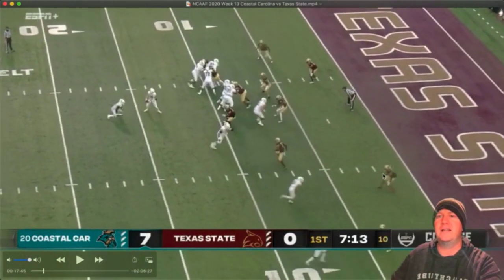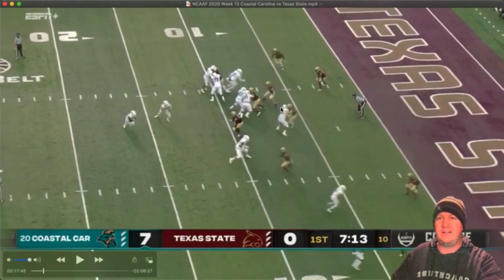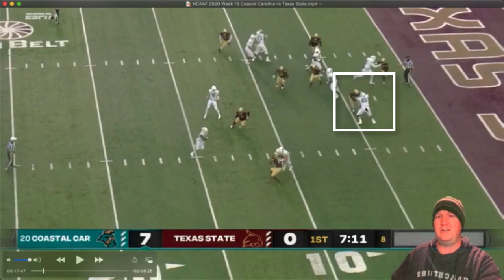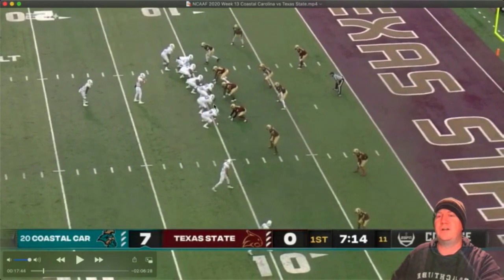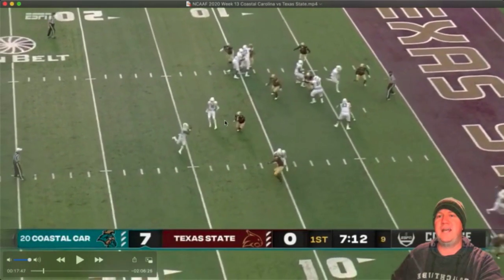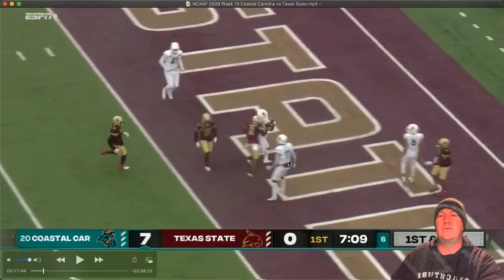Now let's look at one other key block. Remember that guard who went up to the linebacker? Watch how he escapes clean, gets on his outside shoulder, turns his hips and his butt outside, locking him inside. He's in perfect position — this is a fantastic block by this guard. I would give him a ton of points, thumbs up, whatever you use to reward your players. He gets a touchdown block on this one, which is a big deal if you're a lineman, because if that block doesn't happen, there's no touchdown. So you've got two linemen getting touchdown blocks and the running back running in free.